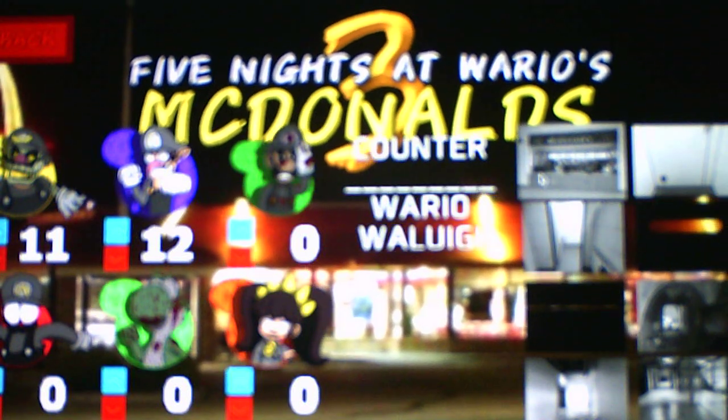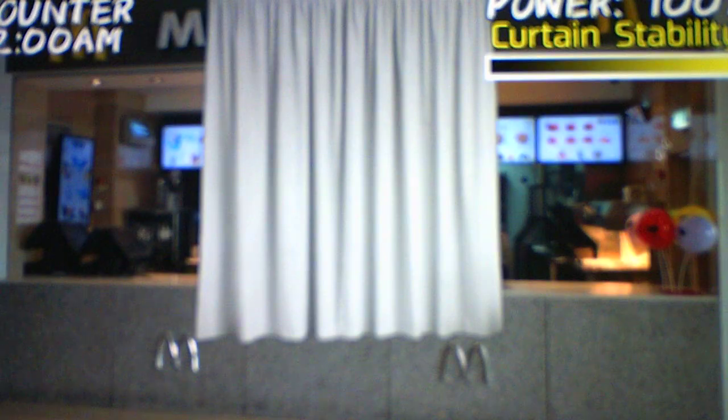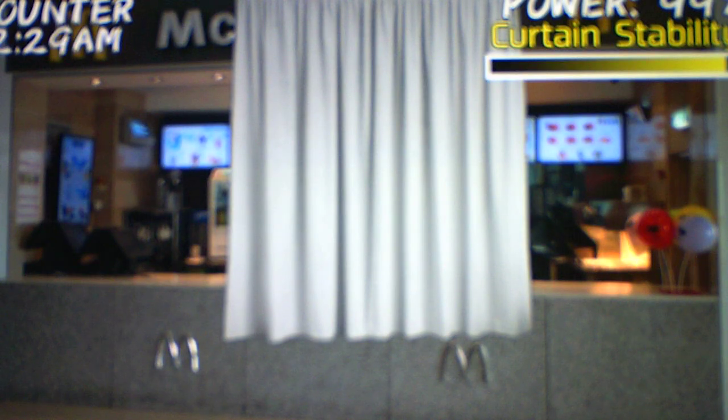All right, without further ado we will start part one of this gameplay — part one of the Custom Night mode at the counter. I'm going to skip a phone call since I've already heard it and we already know what to do. For the counter, Waluigi will come to the middle and we have to keep the curtain on Wario and Waluigi. When they show up, we have to block them with the curtain. Wario comes to the left and the right side; Waluigi comes to the middle.